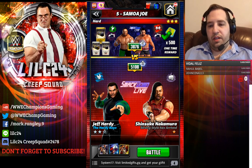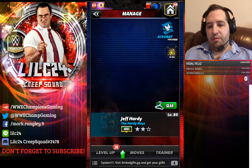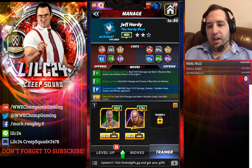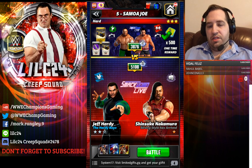Welcome everyone to the video. Today we're going to do a fun video on the limited tour - the Jeff Hardy and Matt Hardy tour. This is with the SmackDown Live link. Jeff Hardy has plus two MP and plus one for SmackDown Live. When we go to the trainers, we have George the Animal Steel, so he's going to be able to get both greens off on the first turn, and Cesaro is going to be able to destroy more gems.